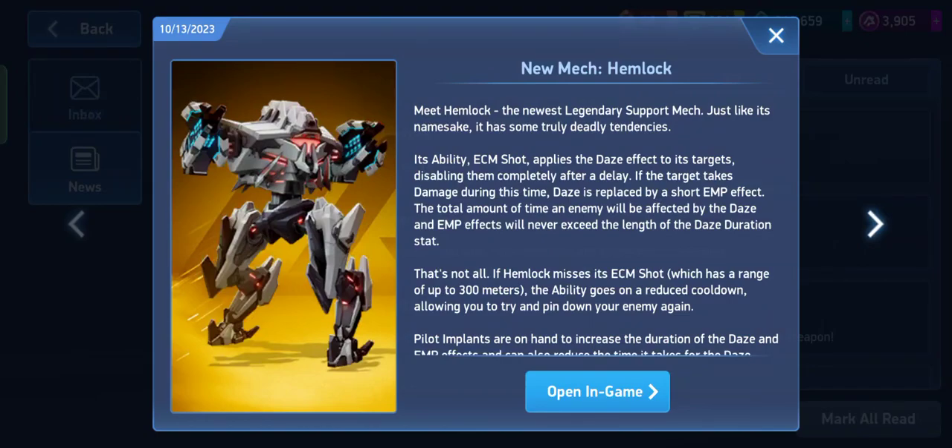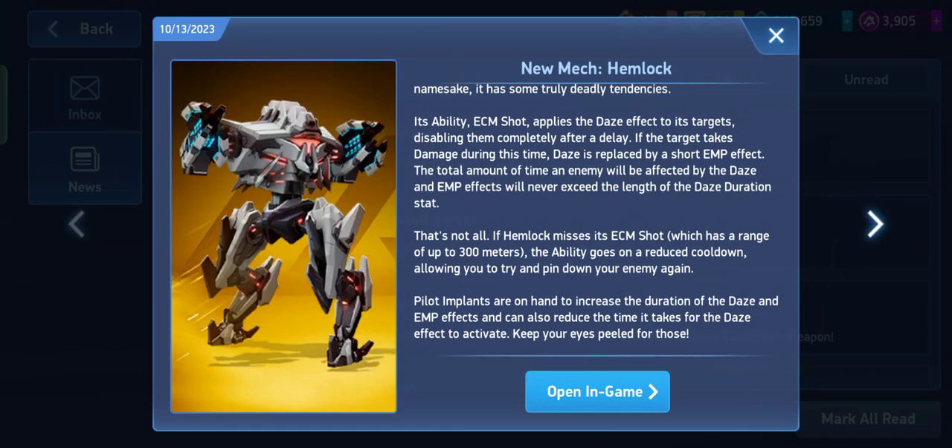Emlock has finally arrived and it's going to be one of the deadliest mechs in Mech Arena. It's a legendary support mech with a deadly ability — you can impart both an EMP effect and a daze effect. The daze effect lasts around seven seconds, the EMP effect lasts around two seconds, and its range is 300 meters.